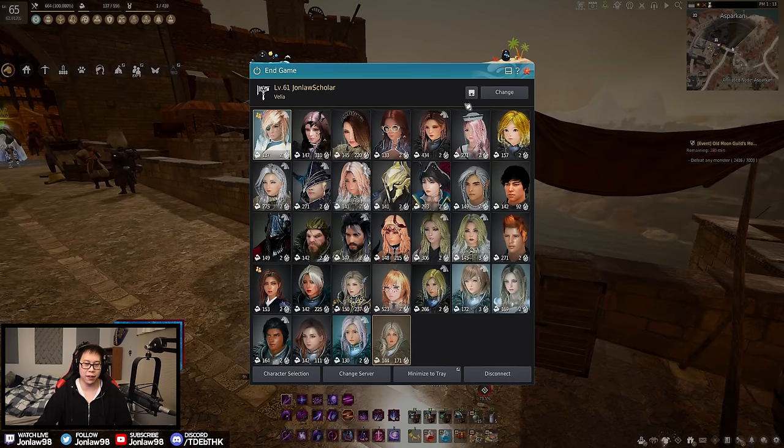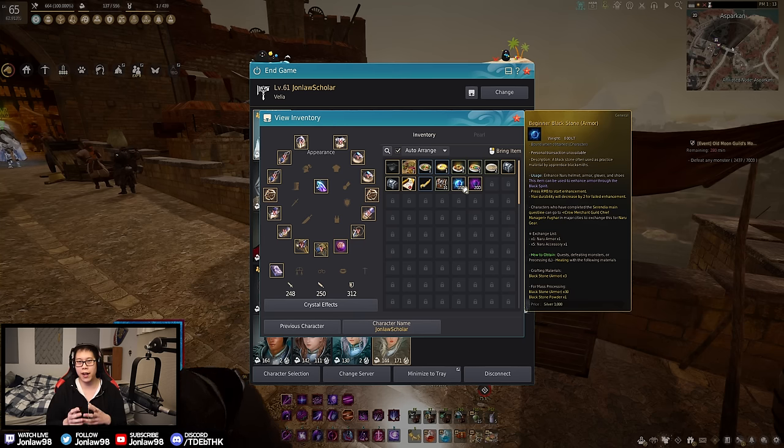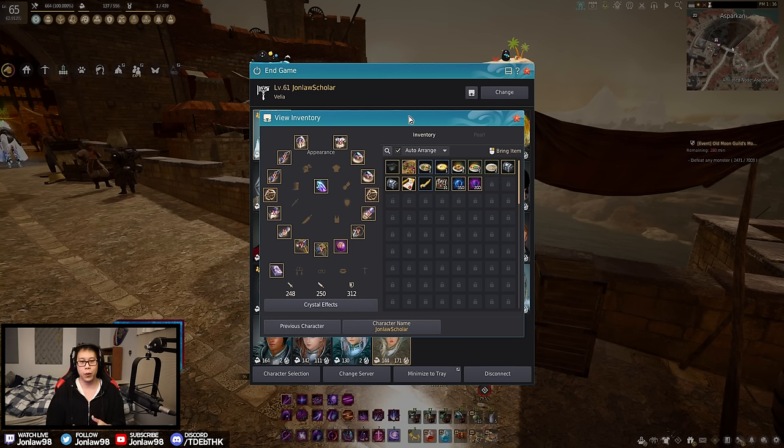This is my Scholar character. The stones you get just by playing the game — doing whatever — you're going to use these to enhance Naru gear and getting it to PEN is really easy. All you have to do is just click it until it goes to PEN, and then you convert your Naru gear to Tuvala. After you get to Tuvala gear, it's going to start at PRI, and then you just click it all the way to PEN. One thing they changed with the recent season is enhancing Tuvala has been so much easier — it used to downgrade all the way back to PRI, but now the lowest you can downgrade is TRI. So getting Tuvala all the way to PEN is very easy and I think all of you guys can do it.